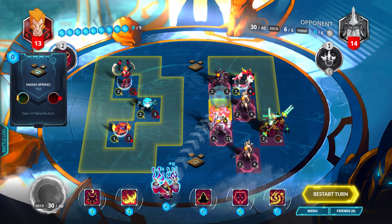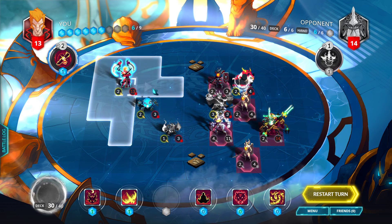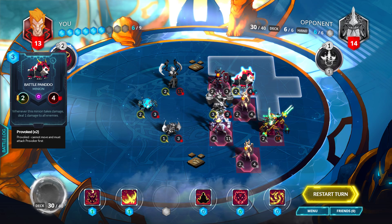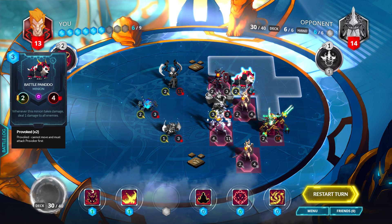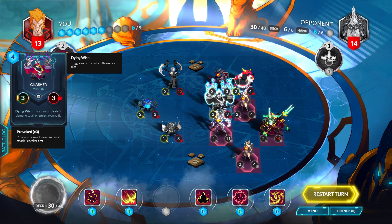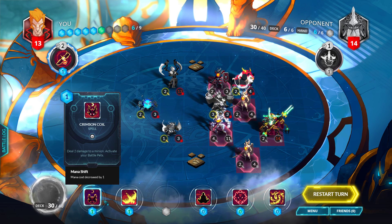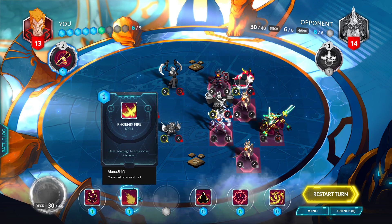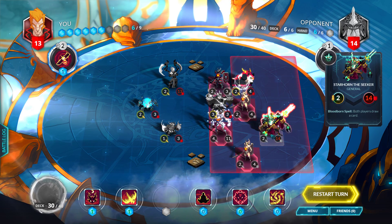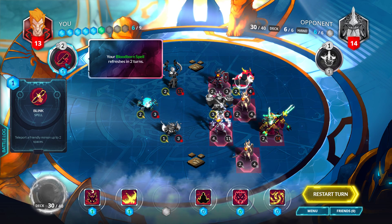I was almost positive this was the right play — placing him there — because I think he needs to be there. I can't move him obviously. Move him forward — it didn't really matter where I move him. Alright, damage to all enemies — all of them, every single one of them. Let's see if I reactivate a minion with three or less attack. The enemies around it — should I move him and attack twice? That's a possibility if I really wanted to do that.